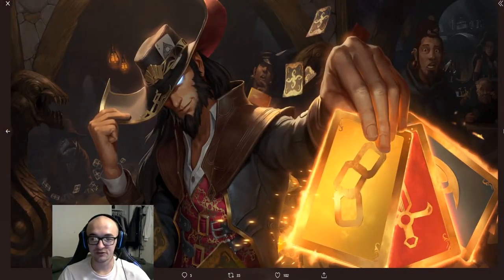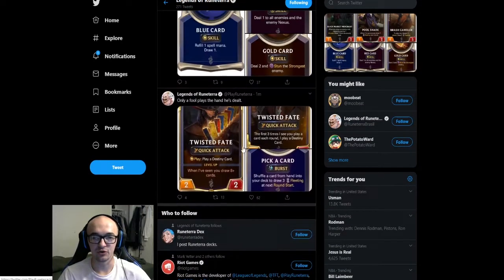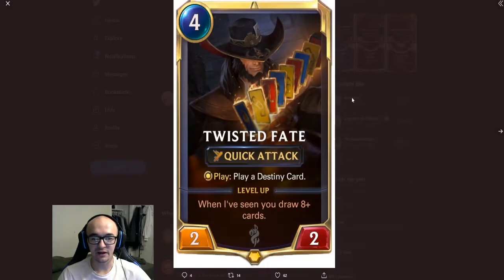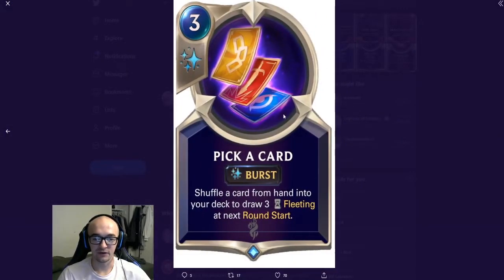He is part of the Bilgewater expansion going on in the game — the new theme in this one. Here is the Twisted Fate card: he's a four-cost two-two with Quick Attack. When you play him, you play a Destiny card, and he levels up when he's seen you draw eight or more cards. Here is the leveled-up Twisted Fate — again with Quick Attack — the first three times he sees you play a card each round, he plays a Destiny card.